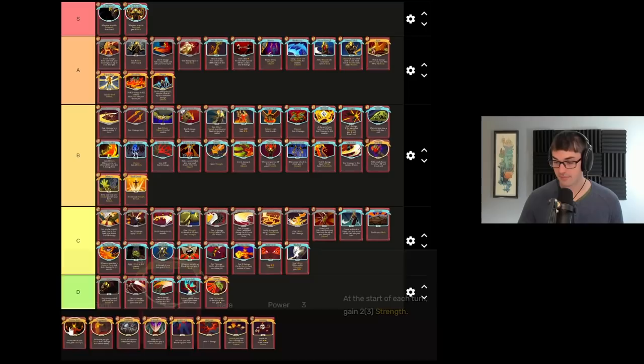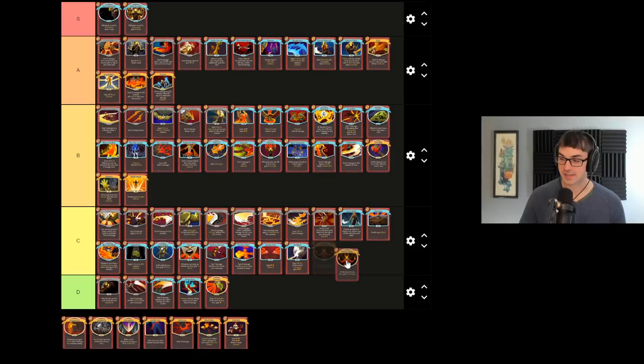Demon Form is probably the most unwieldy of the strength cards. It is a ton of strength — I think it'll end up in C tier here. Demon Form is a ton of strength, but ultimately it's a big cost to pay. Three energy means it's almost impossible to put in play without taking damage, and you have to wait multiple turns before Demon Form is any sizable amount of strength. That keeps Demon Form a little bit lower in the viability here. That said, if you need strength and you have time, it's real good.